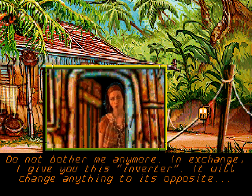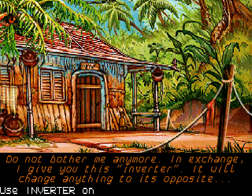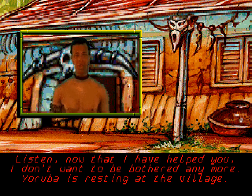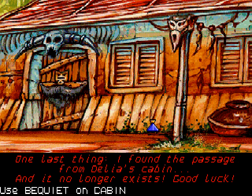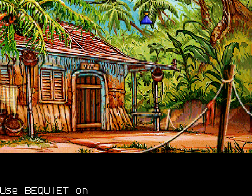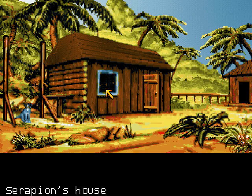That's you. I was hoping to see Mackindoll. The potion should be starting to work. Do not bother me anymore. In exchange, I give you this inverter — it will change anything to its opposite. Okay. And here is Mackindoll's cabin. Healing doesn't make you rich. Now that I have helped you, I don't want to be bothered anymore. Yoruba is resting at the village. But I can still do something for you. Here is some Be Quiet. Your tongue needs some rest. One last thing — I found the passage from Delia's cabin and it no longer exists. Good luck. What passage from Delia's cabin? Anyway. So we have the inverter, which changes anything to its opposite, and we have some Be Quiet, which I guess makes somebody be quiet.